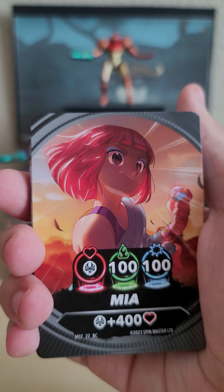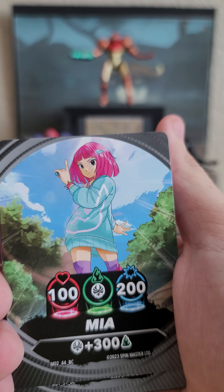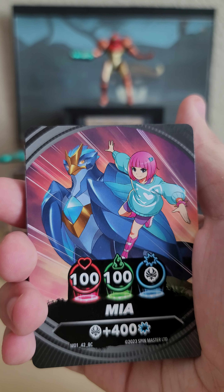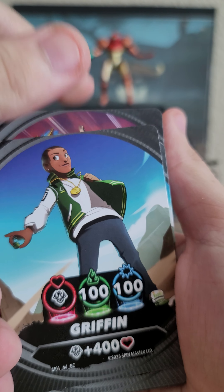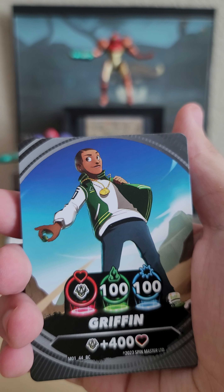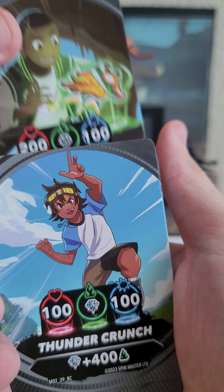Moving on we have Mia — kind of cute looking, with a dynamic pose going on there. Another Mia card, and there she is with her partner Bakugan Ventry — so that's pretty nice. Next up we have Griffin — I believe his partner was Trox in the show. Don't know what happened to the last guy, but it's good enough.